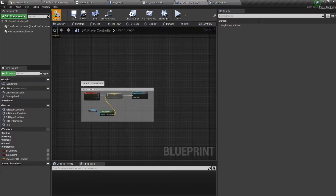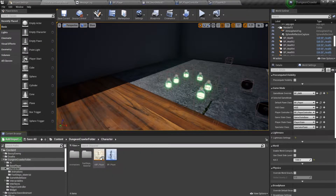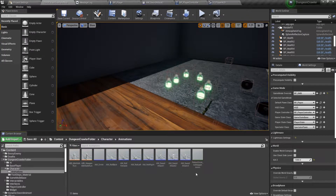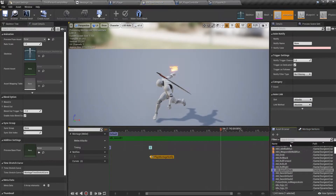Let's open up our character folder under animations. We'll duplicate this montage and call it 'special attack'.